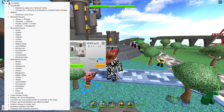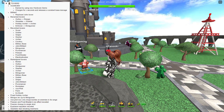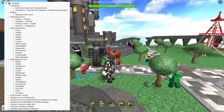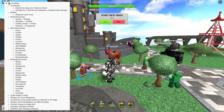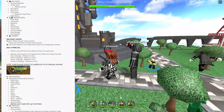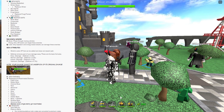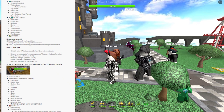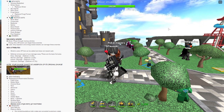Redesigned towers include Mortar, Outlaw, Shotgunner, Slasher, Archer, Minigunner, Military Base, Soldier, Sniper, John, Militant, Pyromancer, Rocketeer, Ace Pilot, Farm, and DJ Booth. Ace Pilot now only drops bombs on enemies in its range, Freezer changed to single shot, explosions recoded, and Gladiator stun mechanic added. New maps include Wrecked Battlefield, Winter Abyss replacing Winter, Sky Islands, and Retro Zone. Remade maps include Moonbase, Crossroads, Badlands, Nether, Dead Ahead, Tropical Isles, Autumn Fallings, Dusty Bridges, and Four Seasons — all updated to accommodate the new overhaul.